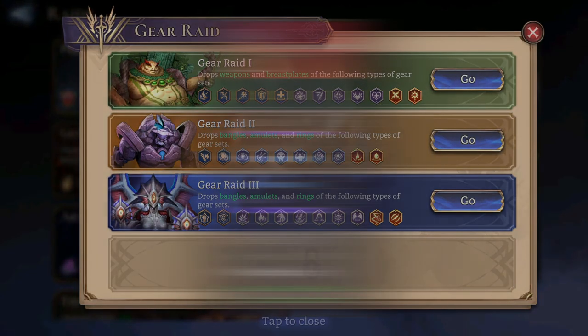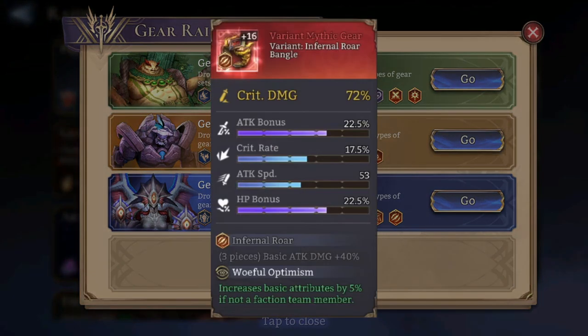We also have the Infernal Roar bangle with the special effect called Wawful Optimism: increases basic attributes by 5% if not a faction team member. So for example, if you're running Infernal Lord and Nightmare Lord and you add Silas — since he's not part of any faction — he's going to benefit from this variant bangle if he has it equipped.